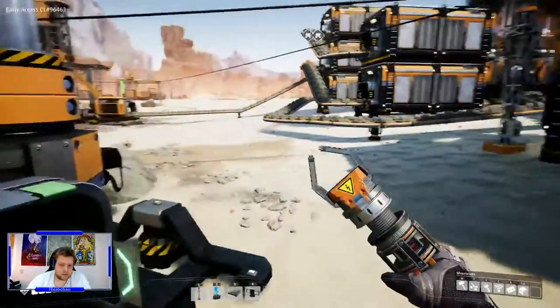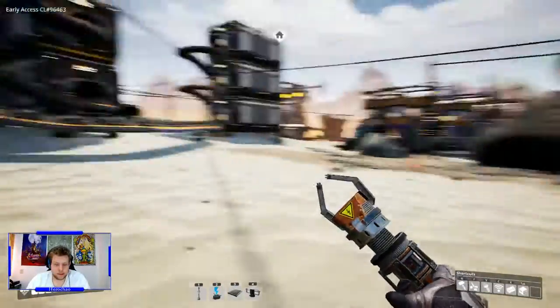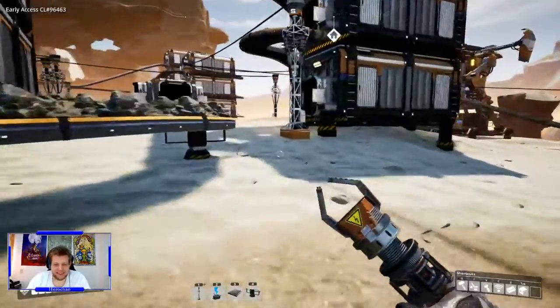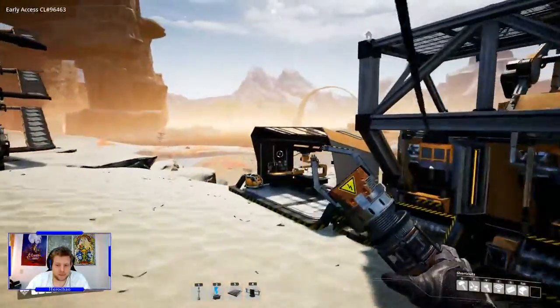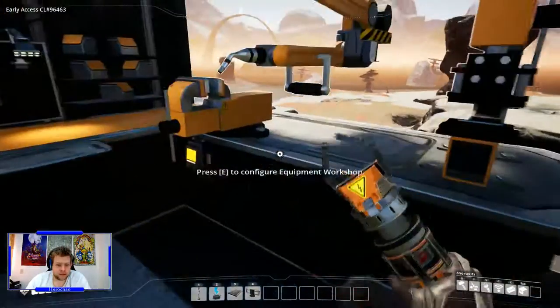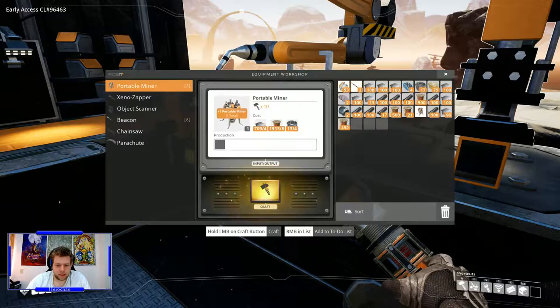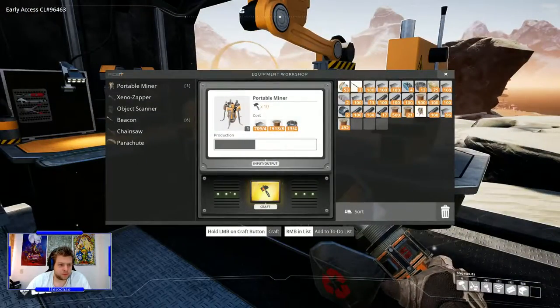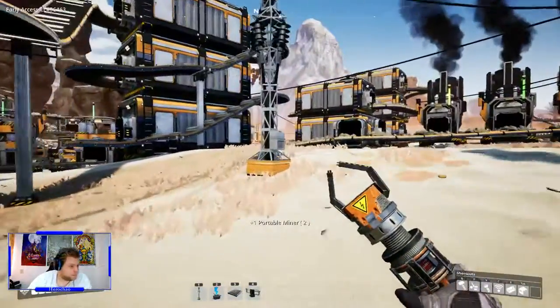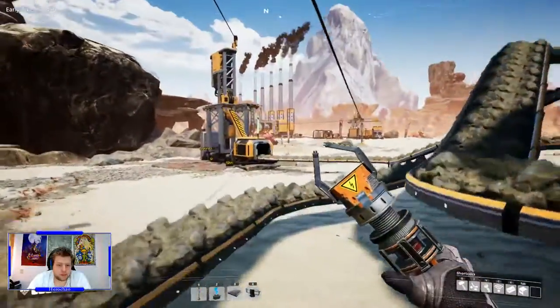Let's not mess about too long — let's start building. We have a lot to build. Because if I want to make a miner I need a portable miner first. I can't make that on the go, so I'll just take it along. Let's take two to be sure. All right, it's time to build.